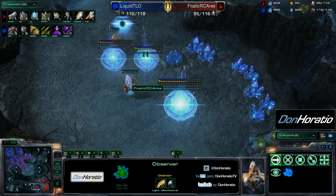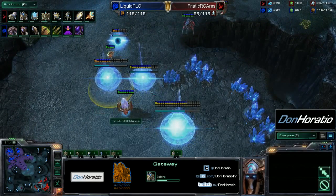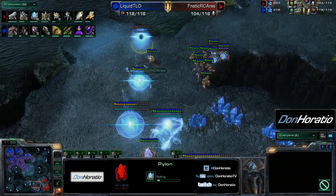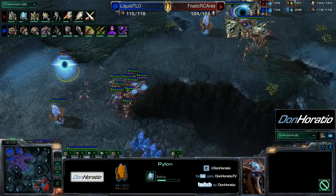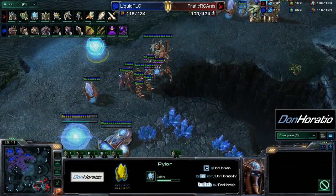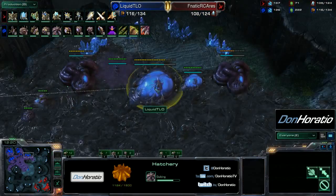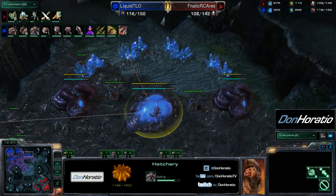A fourth nexus is on the way for Ares, dropping even a forge and a gateway as part of the wall to help defend the third base a bit more. Interesting sim city there by Ares — we'll see how useful that is later on. An overlord spots this double gas timing and the expansion timing, so TLO knows exactly what his opponent is doing. He has a fourth hatch going up as well, with a couple of spores already there to defend against any Phoenix play.